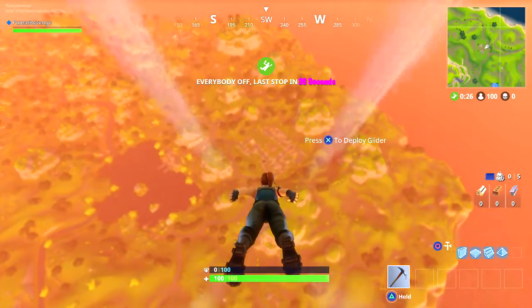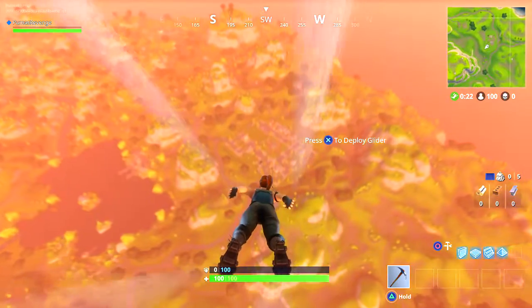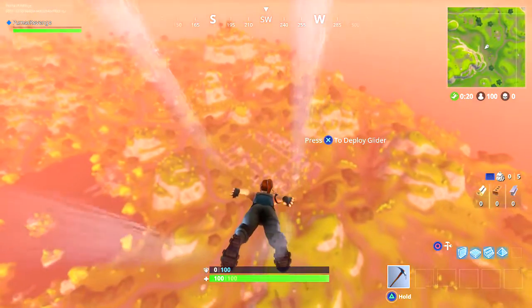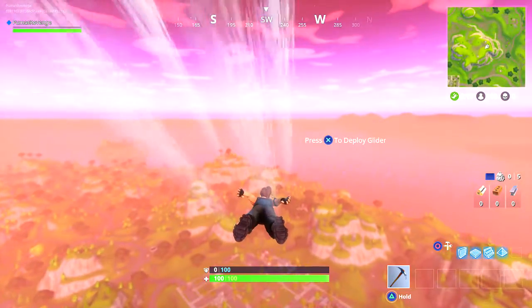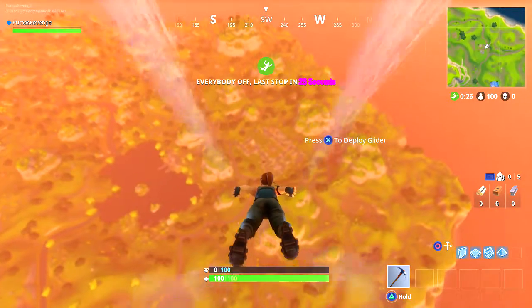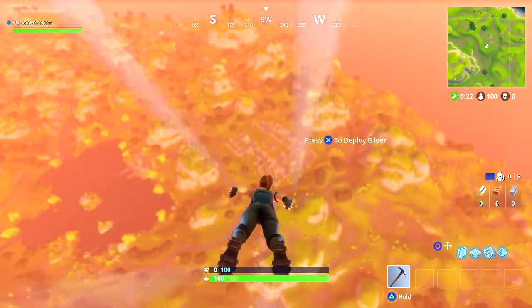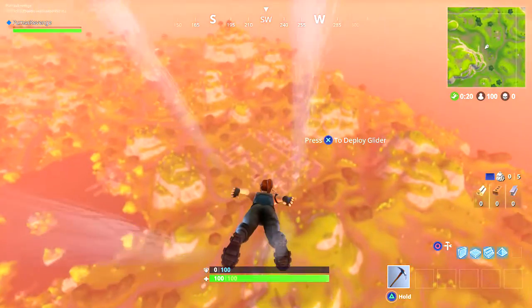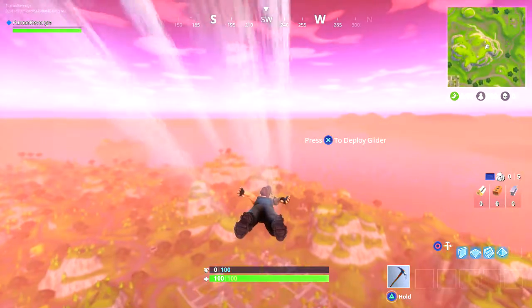You're going to want to fall at a 45 degree angle towards the location where you want to land. Now once you become closer to the ground, it's going to want to deploy the parachute before you want to deploy it. To solve that problem, once you're getting closer to your landfall, you're going to want to tilt your joystick upwards so that you're horizontal with your landing position.